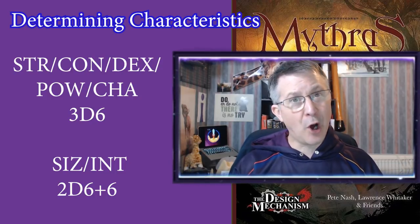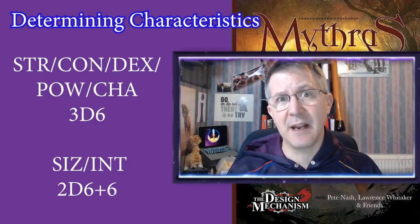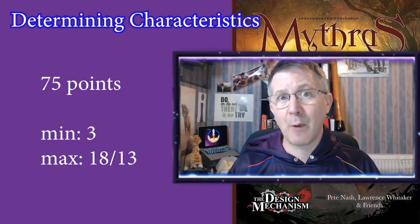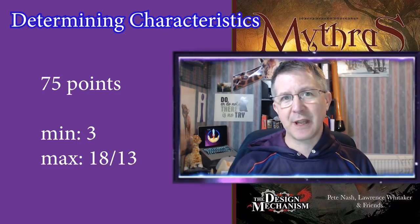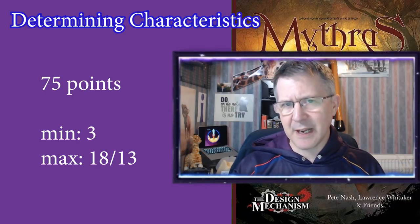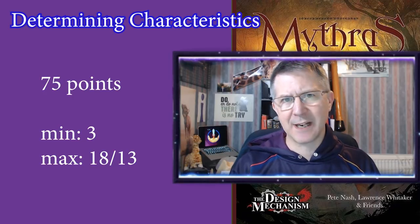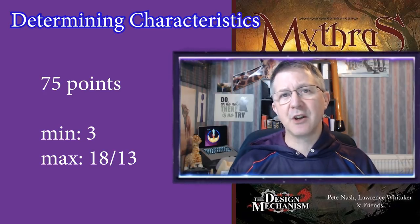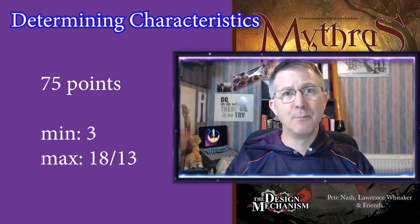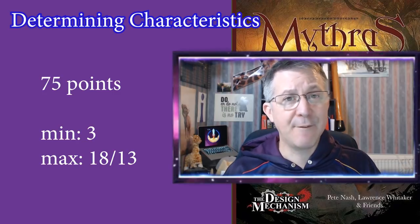Remember the 2d6 plus 1 can only go to Intelligence or Size. There is a third method that we favour in our Odess campaign: you are allocated 75 points to assign to your characteristics however you see fit. You must ensure each characteristic meets its minimum — for example Strength cannot go lower than 3 — and cannot exceed its maximum of 18. We personally feel this allows much more control over character generation, but you can use whichever method you wish.